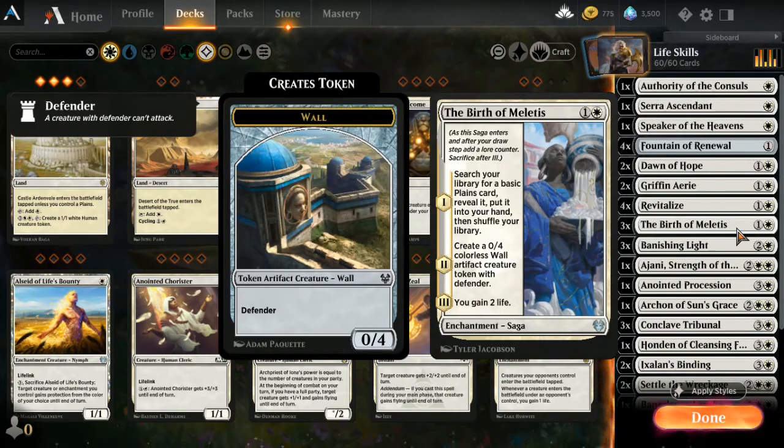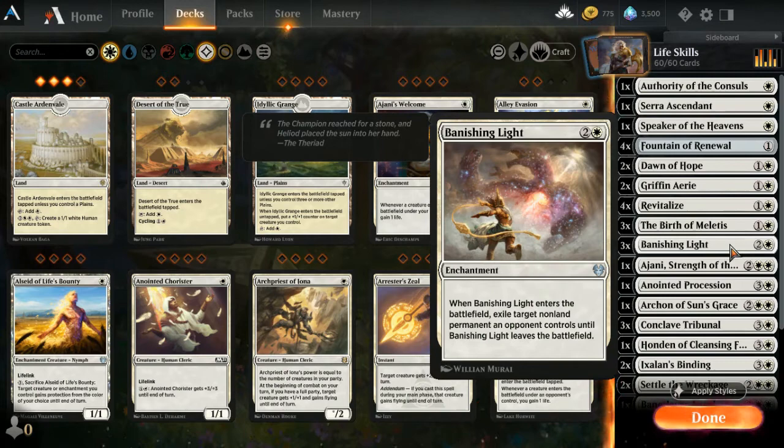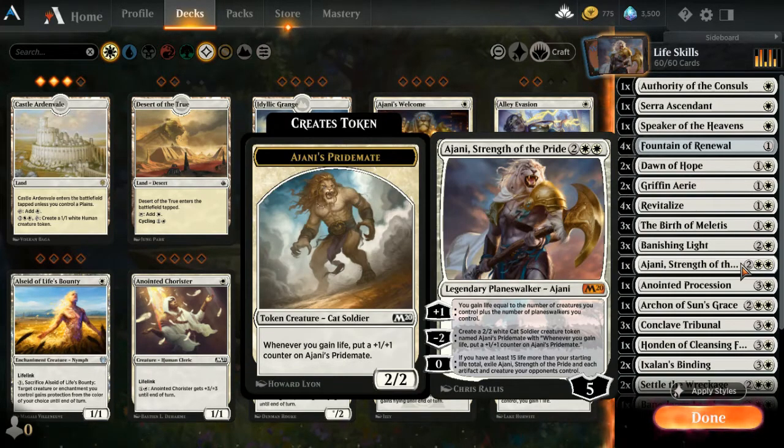Three Birth of Meletis: gets you white lands, creates a 0/4 wall token, and gains you two life when you play it — great card that gives you a blocker, gains life, and gives you more land. Three Banishing Light: allows you to exile target non-land permanent its owner controls until this leaves the battlefield — only a three-drop.